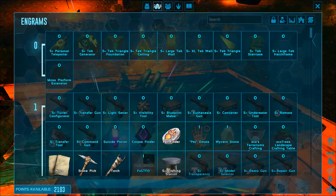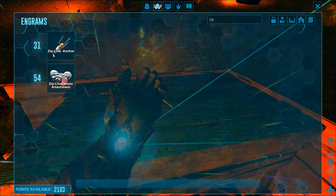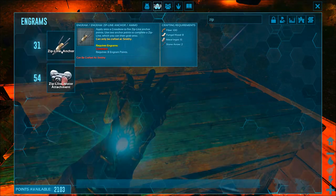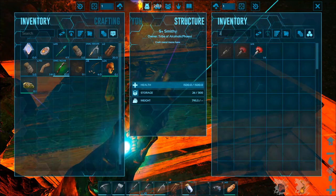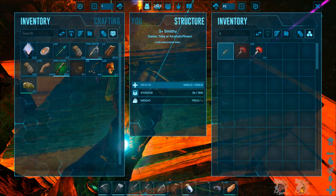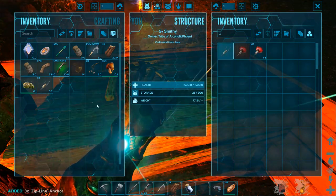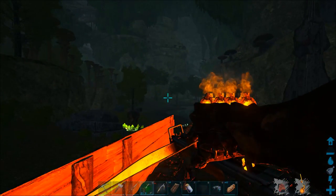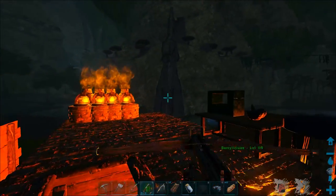596 metal — that was from a metal run we did on stream as well. So what I want to do is make the zipline anchor and the zipline motor if I can. The zipline anchor is not overly expensive. Let's make three of them — okay, we made three of them. I think we just use a regular crossbow, so we can put it on this nice crossbow here that we found — it's a Ramshackle, 180 durability, 142.4 weapon damage.